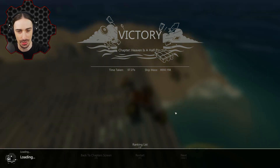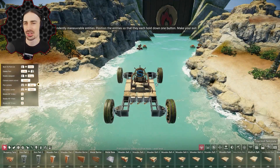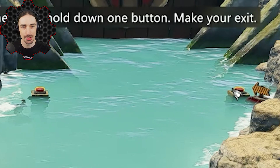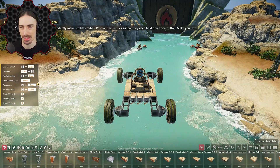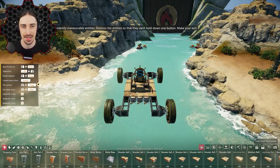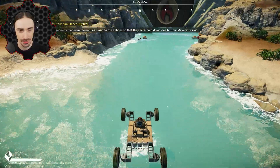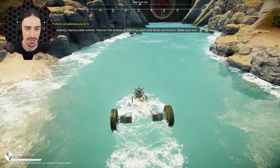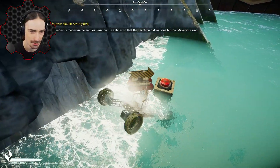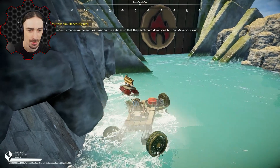There's one more challenge in this mode called Open Sesame — chapter objective: pass through the gate. I think we have to press both of these buttons simultaneously to open the gate. The hint says: separate the ship into two independently maneuverable entities, position them so they each hold down one button, then make your exit. This is not designed for easy steering — I should have given myself some rudders.